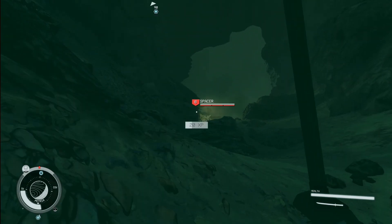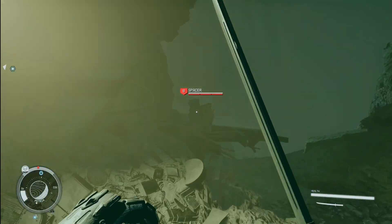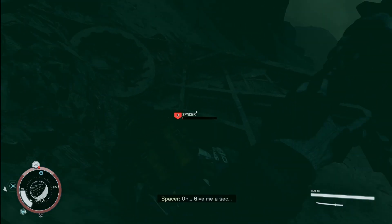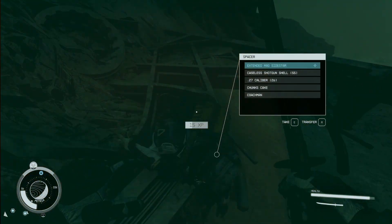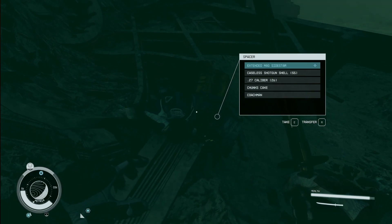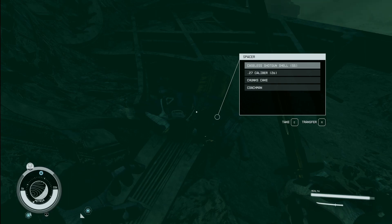There's going to be one singular guy — there he is, a level 8 spacer. He's got his shields out. So you go ahead and kill him, very easy. And you can see that he dropped a rare item — this is the Extended Mag Side Star. We can take a look at it. Nothing that I'm interested in, but it is a rare pistol, so I'm going to hit F9.